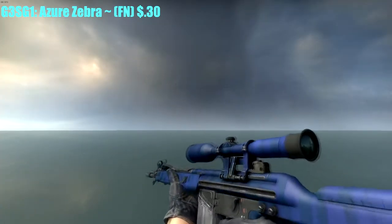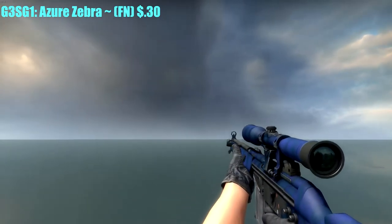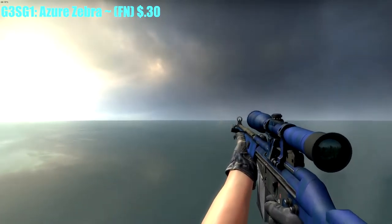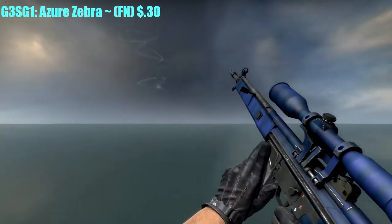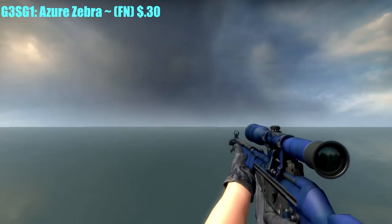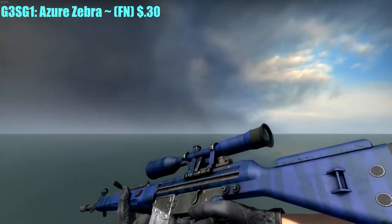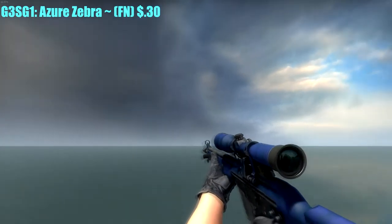For the G3SG1, I had to go with the Azure Zebra. It has a zebra-looking pattern — black and blue. I got it Factory New for only $0.30, so I said why not. It looks good; I like the pattern on it very much, and I wouldn't mind getting a different skin for it in the future.